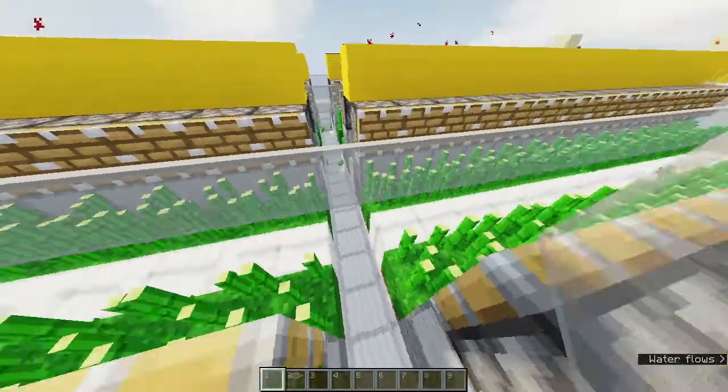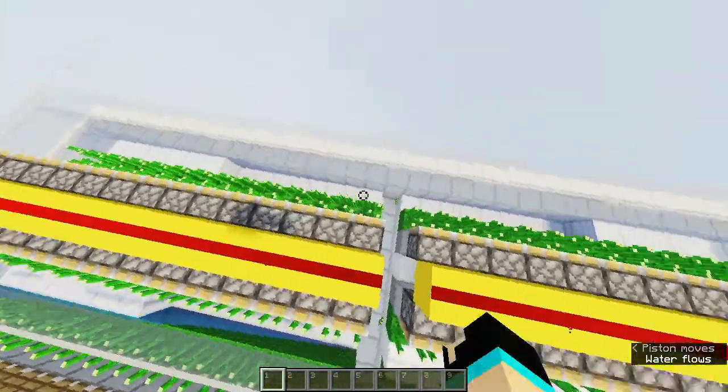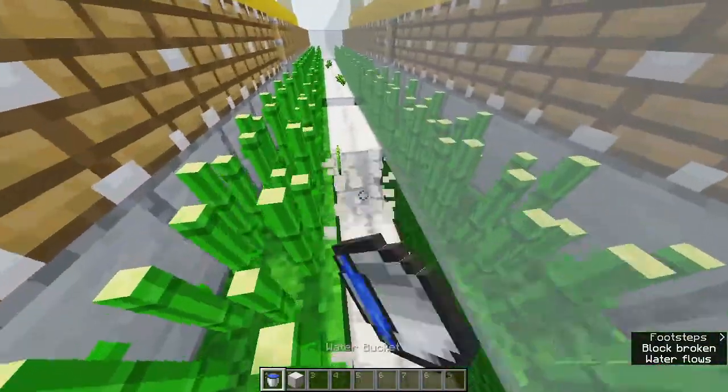We need to place glass panes similarly between all modules. We don't need to place glass panes on sections where there is already a block before them. Now count 6 blocks from that side and break 1 block deep after that.